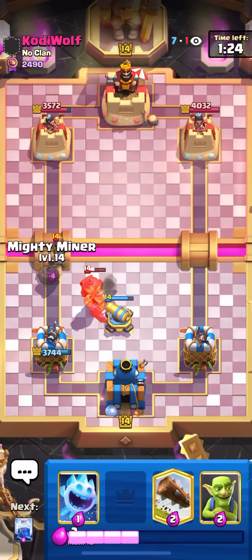He goes for the log. I'll ice spirit the back. I'll goblins on the miner — didn't catch it unfortunately. I'll go for the log here and princess bridge straight away. That's one shot — that's two shots because the mighty miner doesn't heat up fast enough.